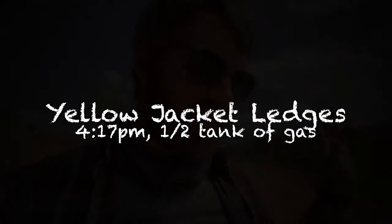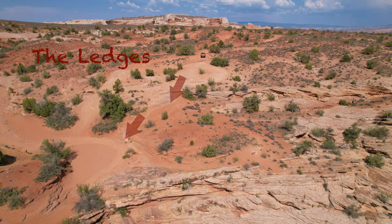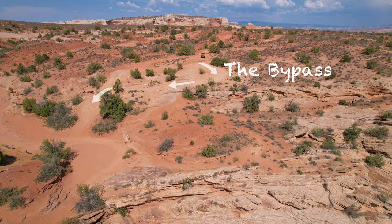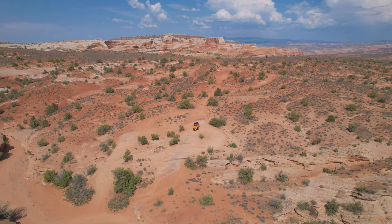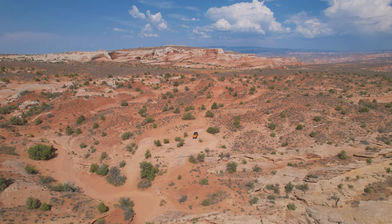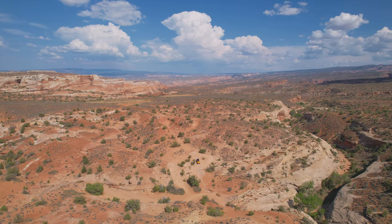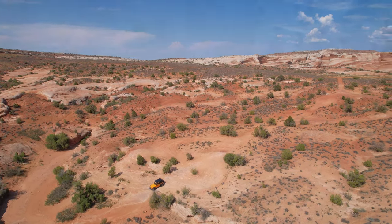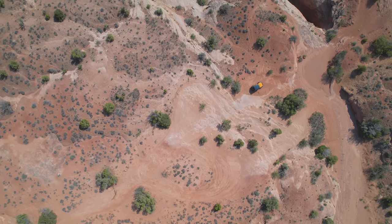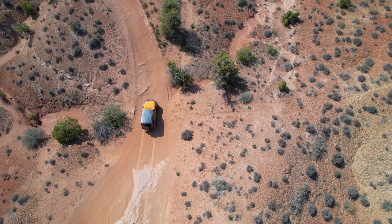All right, we are at Yellow Jackets Ledges Steps and this is probably the biggest obstacle on the trail. Really fun, however there is a bypass for it. Now I don't think I did a very good job of showing the bypass - I did talk about it but it's really kind of easy to see if we look at it from the side. These are the ledges, you have a whole bunch of them kind of going down. They're not bad but you are gonna slip a little bit with the sand and you do get a little tippy. There is a bypass - it's basically making a big S through there, you do get a little off-camber, come back around and then you can keep on going on the trail.